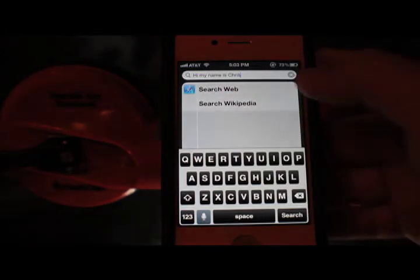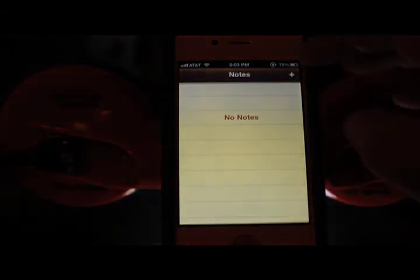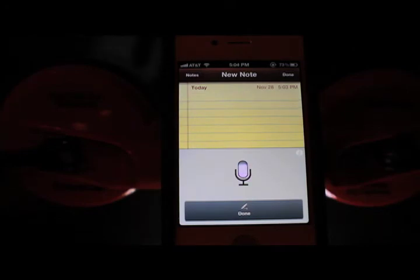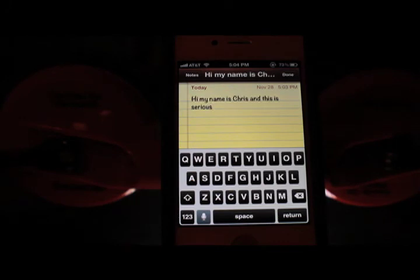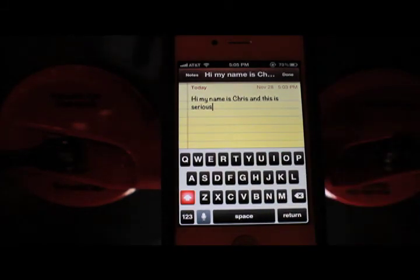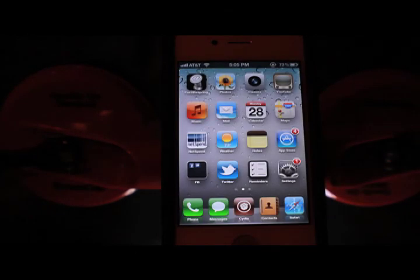As you can see, 'Hi, my name is Chris' appears at the top. You can also use it to text message. Let's open up the Notes app and use dictation: 'Hi, my name is Chris and this is Sirius.' Obviously it types in the actual word 'serious' — S-E-R-I-O-U-S — but we all know the real meaning.